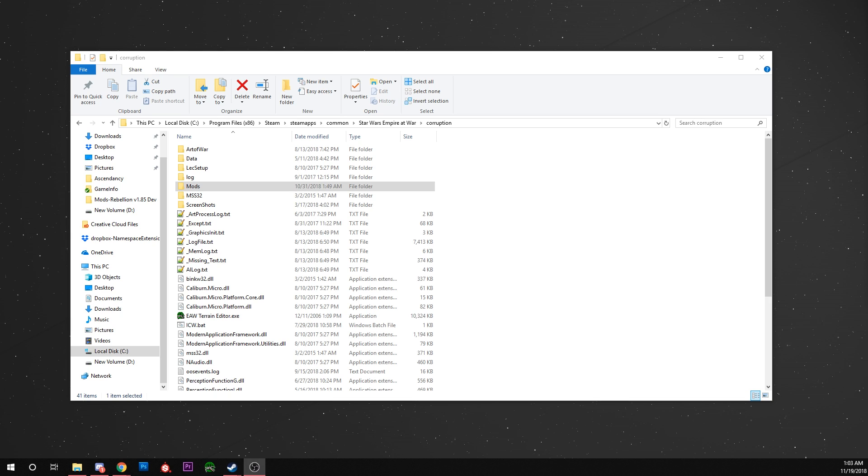This does assume that you have a mod installed or the source files installed that you want to modify. If you don't know how to get the source files, I did a previous video — there will be a link in the description. We're going to start in our mods folder here, so we're in the corruption folder. I'm using the Steam version right now.